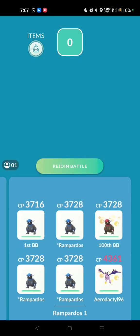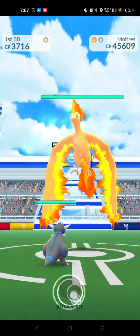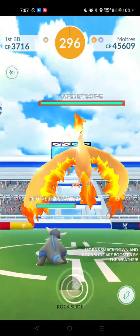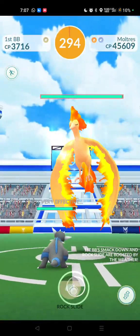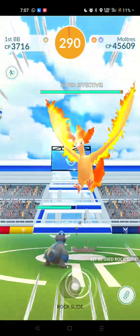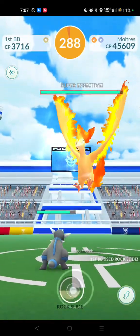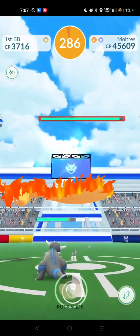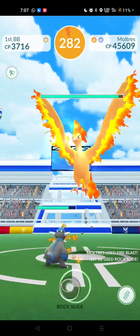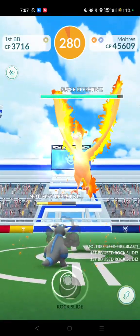We're going to start by going in with a blank lobby, which will gain us a few seconds. It will come up with a message saying you've not got any Pokémon selected, and it will actually start the raid counter at around 298. Normally when you go in with Pokémon already selected, it starts at around 295–296, so these extra seconds could mean the whole difference when trying to solo one of these.